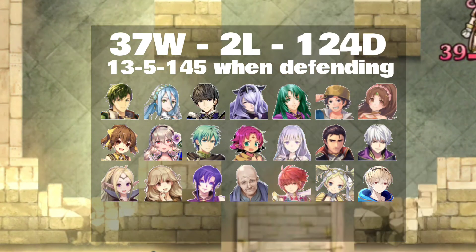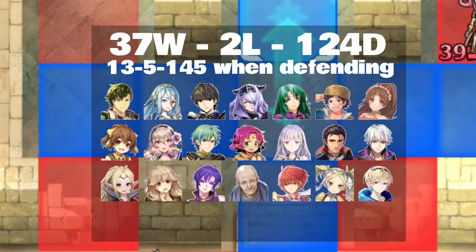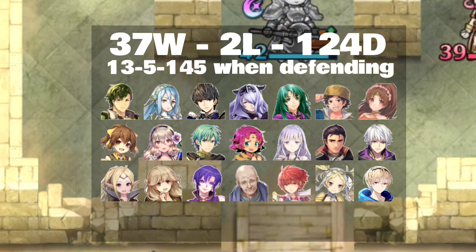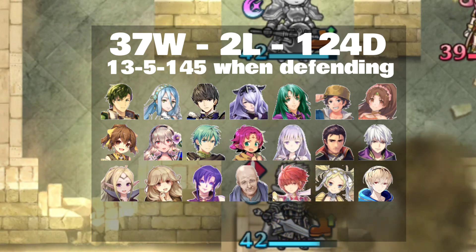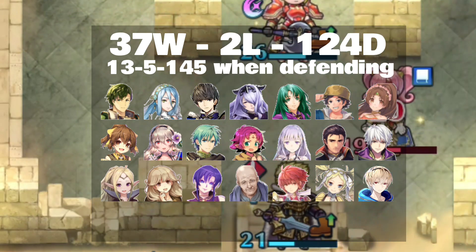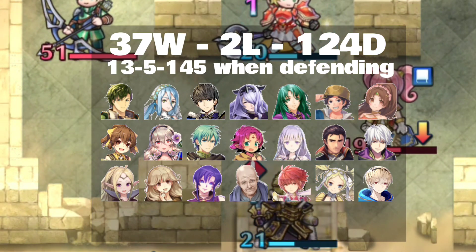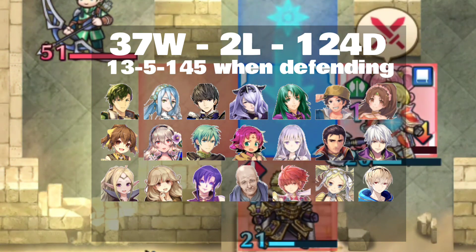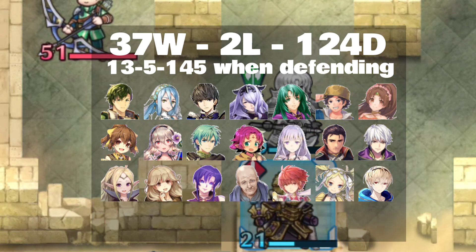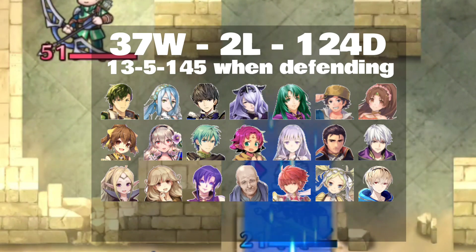Looking at the matchup results: she gets 37 kills on offense, 2 draws, 1 loss, and 45 kills while defending with 13 losses. There are a lot of faces here I'm happy to see — Azura, Delphia, Naui, Reinhardt, Robin, Julia, and Lind. It's filled with a lot of upper tier units and units that cause grief. She does really pack a punch, which is fantastic.